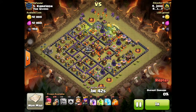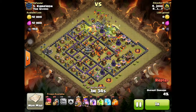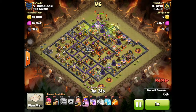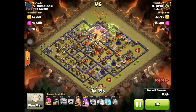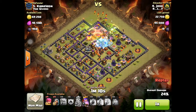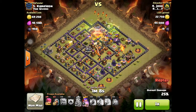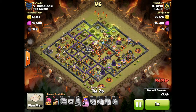He comes in with golems and wizards — basically a GoWipe — but he brings three jump spells, a freeze, and a rage. That may have been the key, because most of us go in with four jumps and a rage. On bases like this, it's possibly more important to freeze high DPS units like the Tesla and the Inferno Tower.